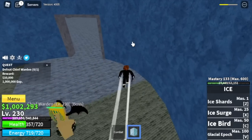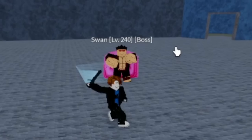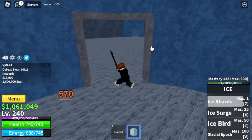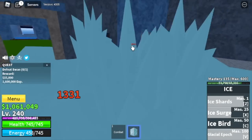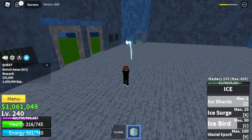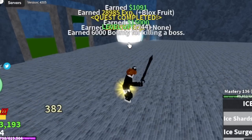At level 230, the Chief Warden — same strategy, use your left clicks. For level 240, you need to use your long range attacks because if you don't, you will get hit by his skills, especially when using left clicks, and I don't think we will survive. You're going to do server hop until you're level 350 here.